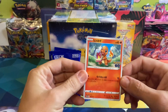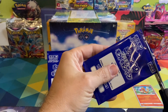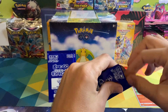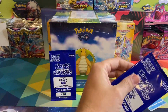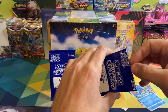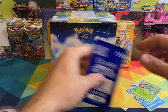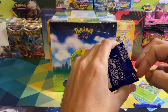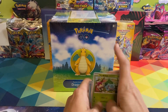Here we go with a Charmander. I would rip these but I tried and they're not the easiest. Got a Squirtle — not the easiest packs to open, that's how I chose to get scissors. We've got the Bulbasaur and another Squirtle. I've already got these, that's okay, I still have some more.